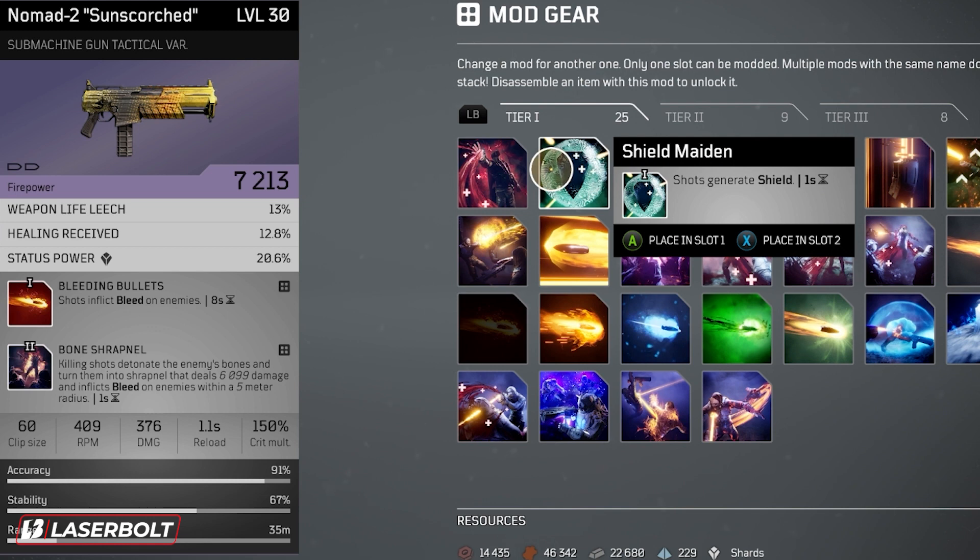The other one I want to recommend is definitely one of my favorites — I can't believe this mod is actually tier one — it's called Shield Maiden. This allows you to generate shields for every single shot. This is extremely important because imagine putting this together with the mod that gives you health when you shoot someone — you're theoretically getting health and shield at the same time, which makes this a monster. You should theoretically already have this if you played the demo. Almost anybody benefits from this mod, especially tricksters and devastators.